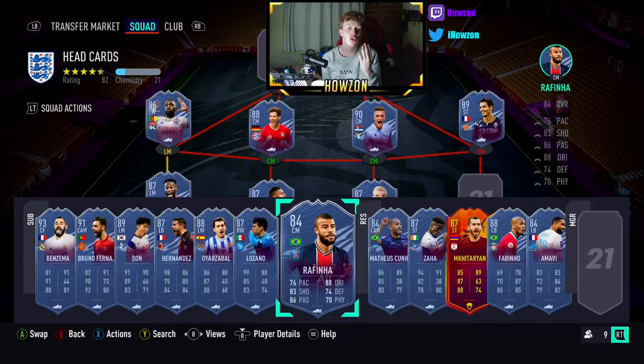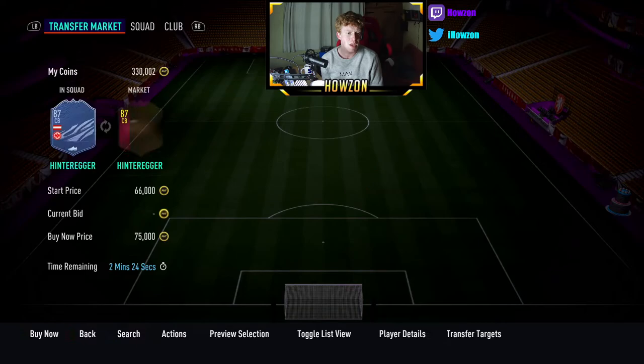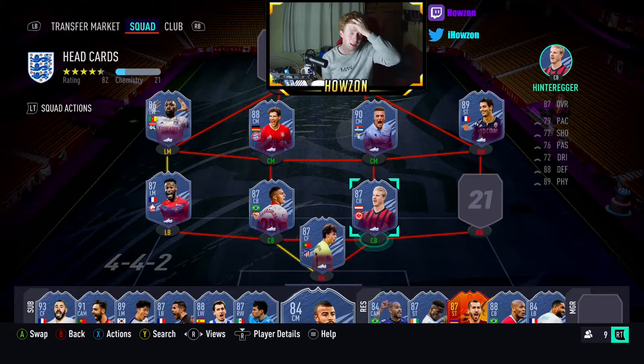It's a long money-making method but it's definitely worth it. Hintega — I was looking at him for around 18 to 20k at one point and he's currently going for 50,000 to 60,000 coins. Imagine if I'd picked him up for 20k and grabbed a hundred of him — that's an insane amount of profit. Honestly guys, headliner tracking and keeping on top of the headliners is one of the best money-making methods you'll ever do.